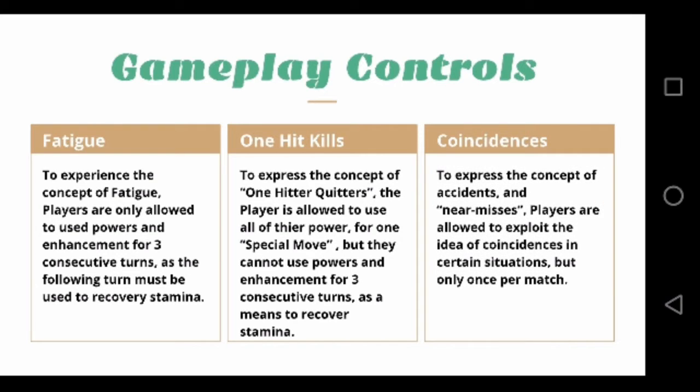Coincidental Actions. To show appreciation of the synopsis of accidents, players are allowed to use coincidences to help pull them out of a tight jam. Coincidences don't typically happen throughout an entire match, so players are only allowed to use this concept once per battle.